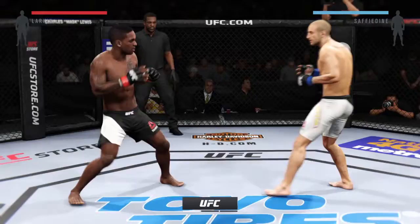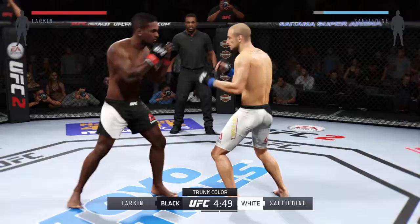Ready to fight. Ready. Here we go. Fight scheduled for three five-minute rounds. White trunks for Safedine, black trunks for Larkin.